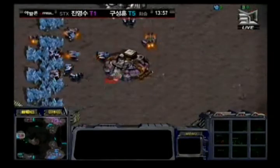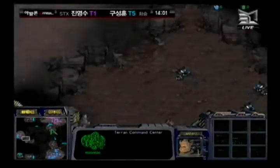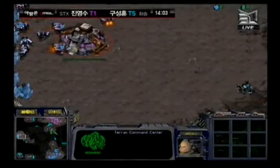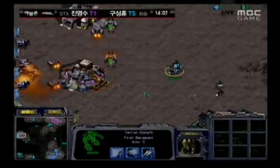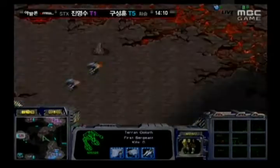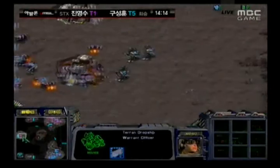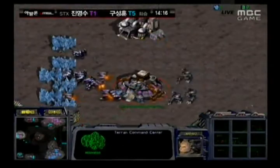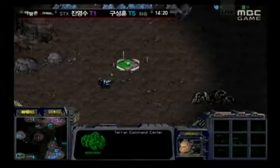Hwasan is going to be able to hold off an attack on his main, but he's still in a terrible position. He does have the 9 o'clock base mining, but has lost his natural expansion. He's trying to establish a mineral only at the upper left, and then his 9 o'clock gets spotted. Goliaths move towards the 9 o'clock — Hwasan has nothing to reinforce, no dropships moving in. He is going to need to do something, as those 3 Goliaths are going to bring hell to that position.